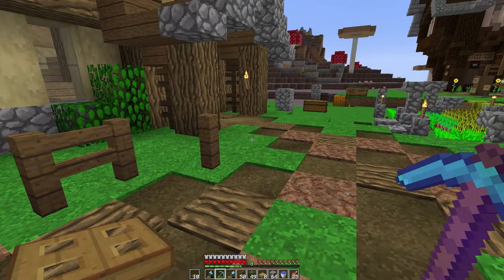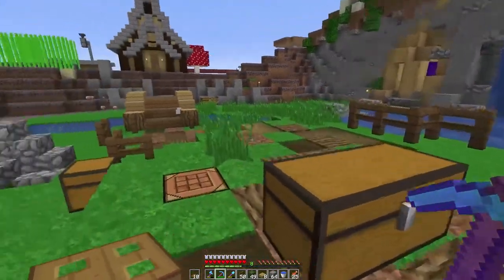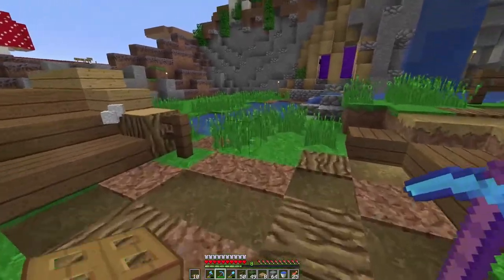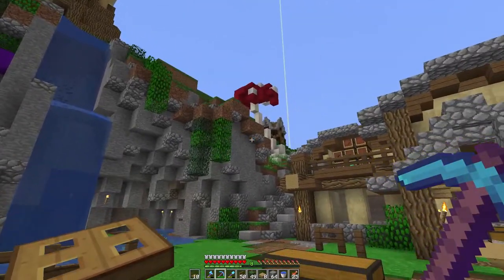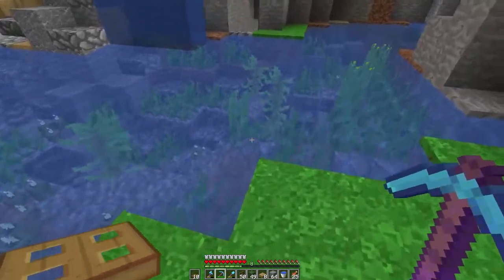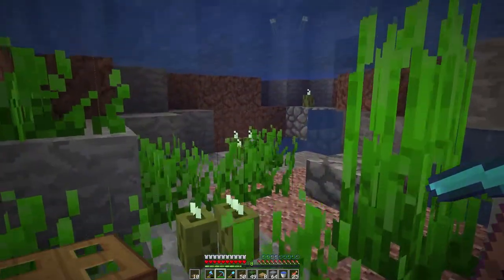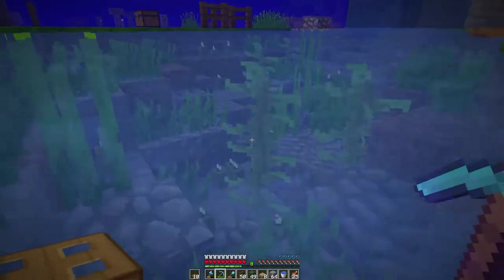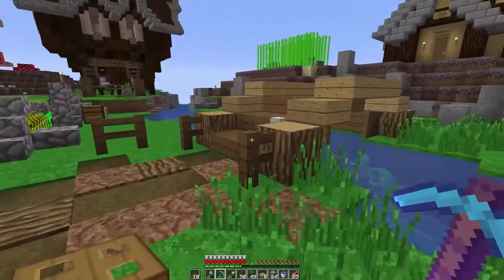Hey guys, welcome to another episode at the waystone tower area. Llama and I have done some work off camera - I've been doing landscaping, added more dirt similar to what we did over there. I went through and decked this out with some texture variation and added a bunch of stuff down here. The underwater stuff is just so sweet.